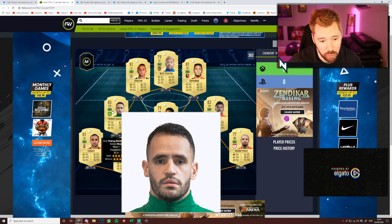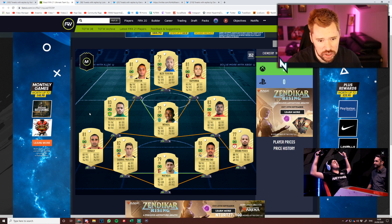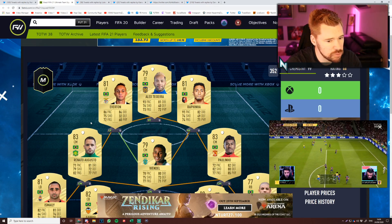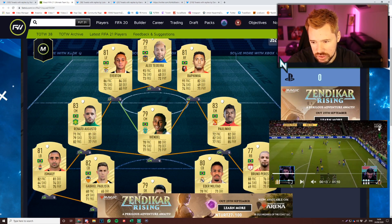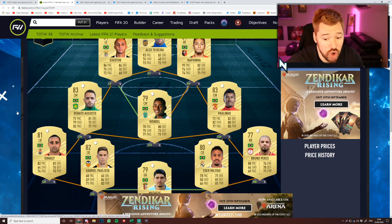Paulinho - four-star, four-star. Wendell - three-star, three-star. And Renato Augusto - four-star, four-star. Just looking at the general state of this team - let's zoom in a bit more for you guys right there. There's some FIFA in the bottom right there. Looking at the general state of this team, is this going to be less than 50k? I personally would say not.